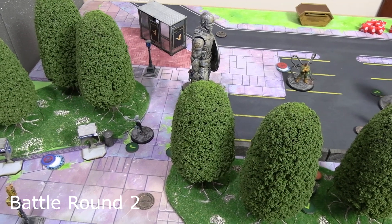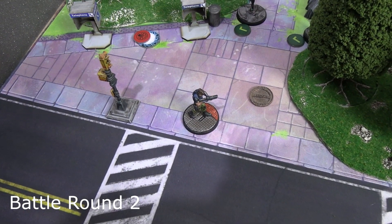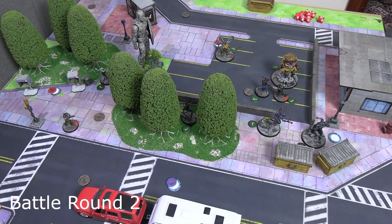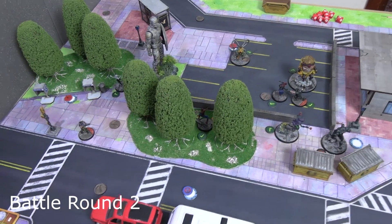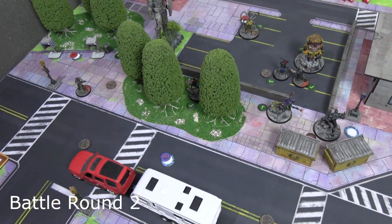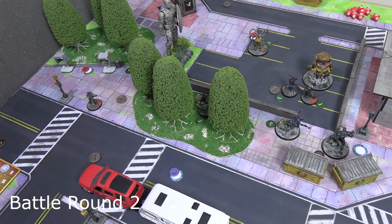Winter Soldier double moved, spent power to convert the portal, and succeeded - though a skull on the roll moved him away. End of Battle Round 2 scoring: Miles is still holding the Kree power core for two more victory points. The Web Warriors now hold only one portal for one point this round. Spider-Foes hold two portals for two points. Score going into Round 3: seven to three in Web Warriors' favor, with Web Warriors going first.